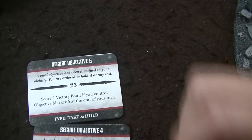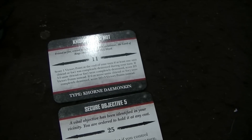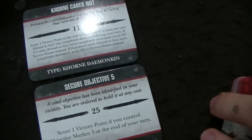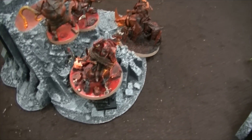Khorne Turn 3 objective cards: Secure Objective 4 — his Cultists stay back to hold it. Secure Objective 5 — the Maulerfiend will go for it. And Coin Cares Not — score 1 VP if one unit is completely destroyed this turn, D3 if three to five units, D3+3 if six or more. End of Khorne Turn 3: The Maulerfiend moved up to secure Objective 5. In the Wraith combat I killed a Dog and he did nothing to me. Khorne scores Secure Objective 4 and Secure Objective 5. Score goes to 10 to 8.